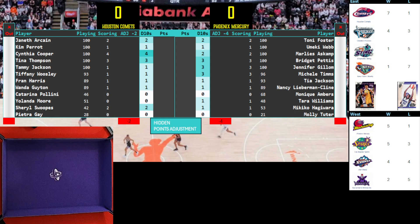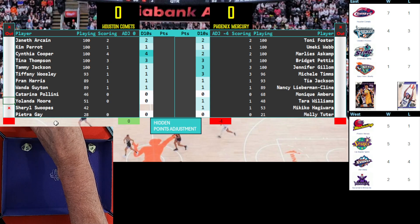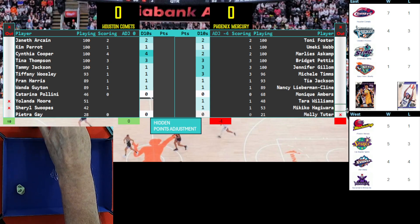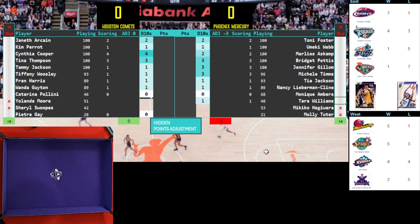First thing we're going to do is roll to see what players are in the game. The bottom player rolled under, so she's actually playing — normally she doesn't. Cheryl Swoopes is a big star for the Comets; obviously they hope she's playing. She is not — she's out tonight. Yolanda Moore needed to roll below a 51 — she rolls a 55, so she's also out. So there's our two outs for Houston. For Phoenix: Molly Tudor and Makiko are also out. So there are our ten.